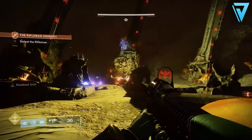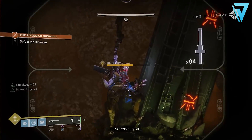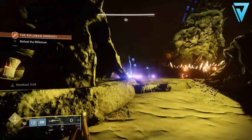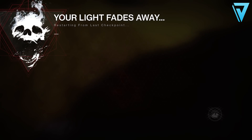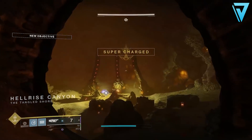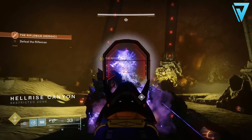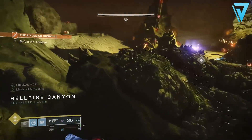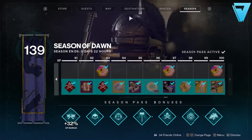Once you've taken out the holograms, hit the rifleman with two Honed Edge shots. Even with the change to Izanagi's Burden's reload speed, you should have enough time to hit him twice in the head. Throw a pulse grenade or vortex grenade to the left side of the pillar - that's where the rifleman spawns. Then either use your grenade launcher on the nearby rock or shoot him at point blank range. You'll see glimmer on the right side of the screen and a legendary engram will drop. Respawn and repeat.